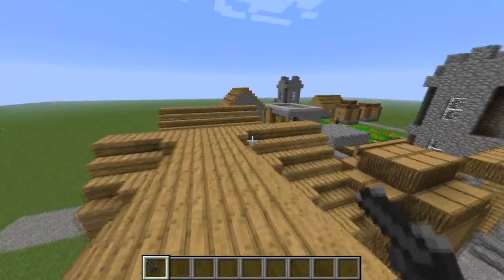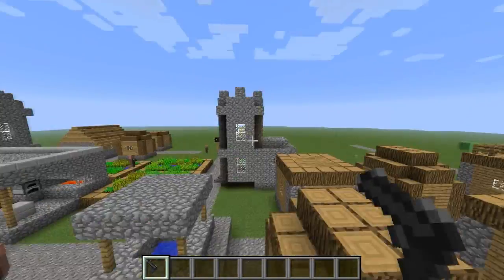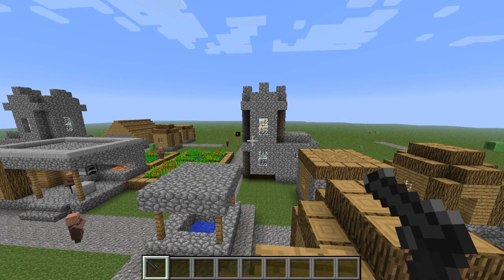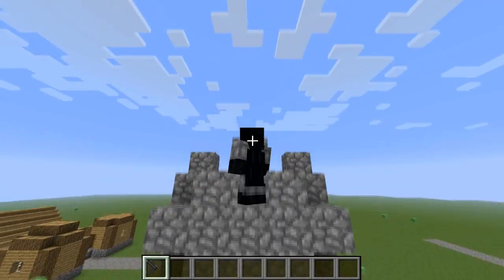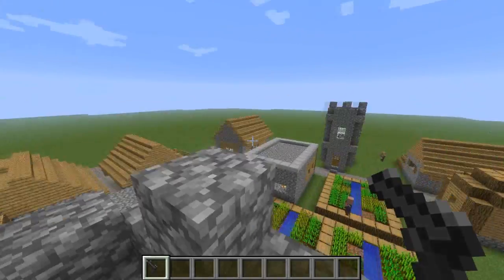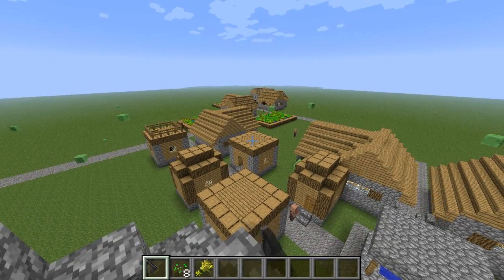If you could use this on the survival games map, you'd be able to jump off one of the two buildings, use your cape to glide down onto one of the smaller buildings and then grapple onto it. Afterwards you'd be able to climb it, because there is a special feature that allows you to climb up any block, a bit like the smart moving mod.